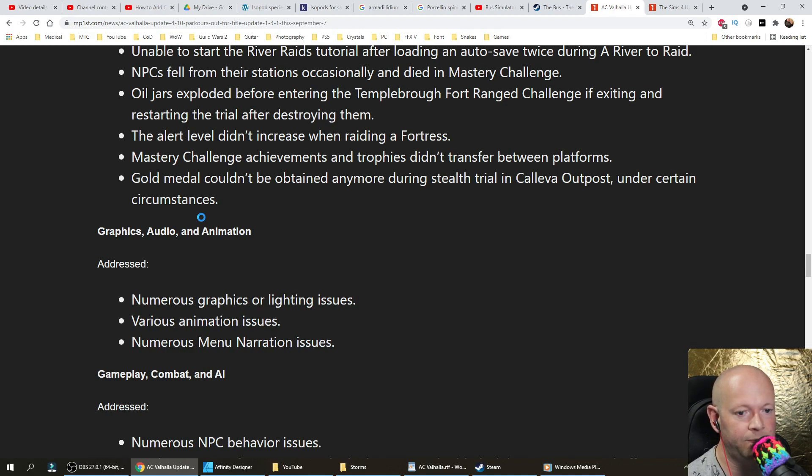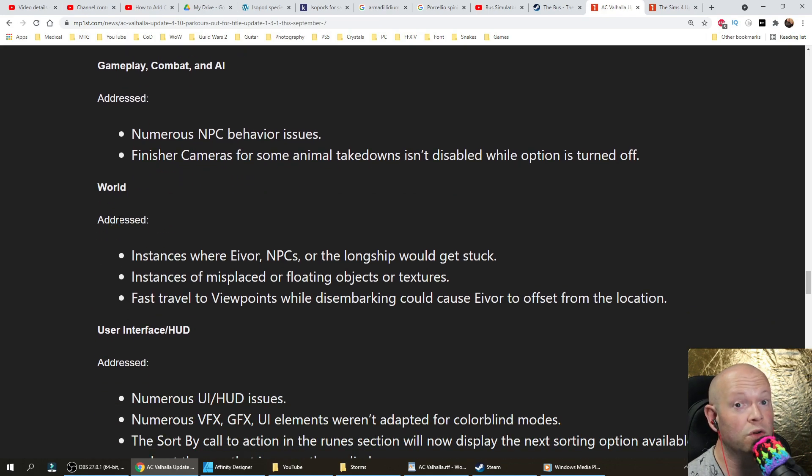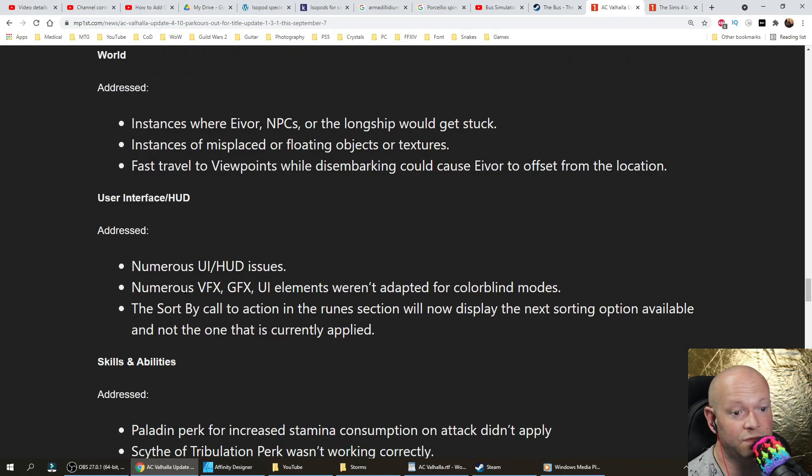Graphics, audio, and animation: addressed numerous graphical and lighting issues, various animation issues, and numerous menu narration issues. Gameplay, combat, and AI: addressed numerous NPC behavior issues. Finisher cameras for some animal takedowns not disabled while the option is turned off. The World: addressed instances where Eivor, NPCs, or the longship would get stuck; instances of misplaced or floating objects or textures; fast travel to viewpoints while disembarking could cause Eivor to offset from the location. User Interface and HUD: addressed numerous UI and HUD issues. Numerous VFX, GFX, and UI elements not adapted for colorblind modes. The sort call-to-action in the runes section will now display the next sorting option available and not the one currently applied.